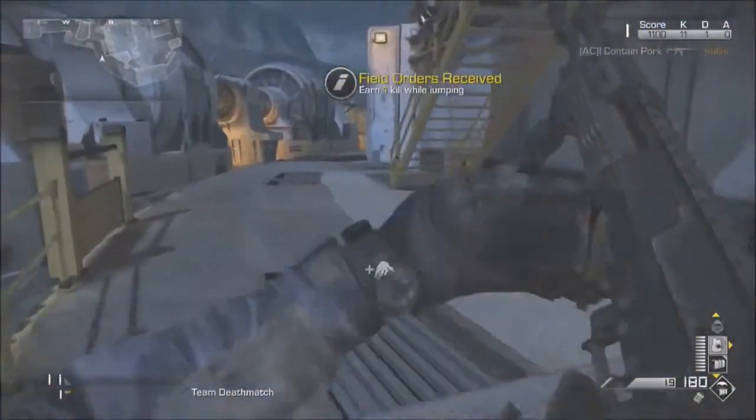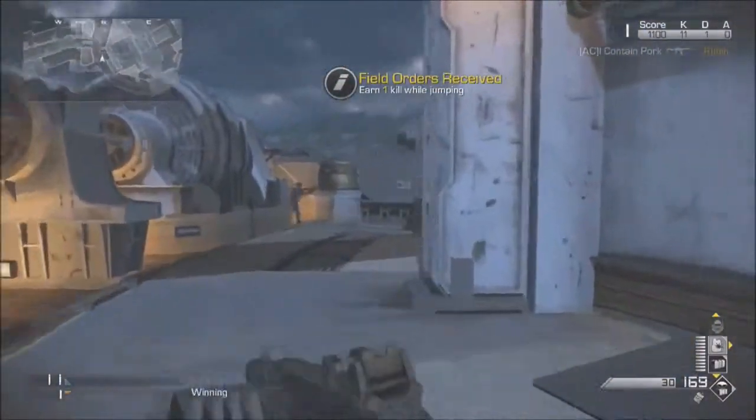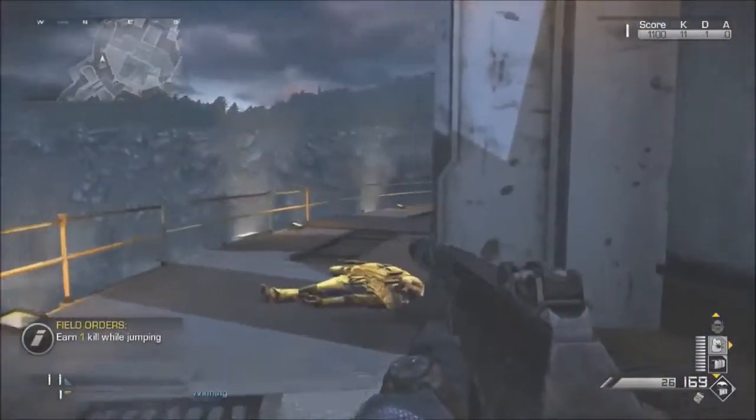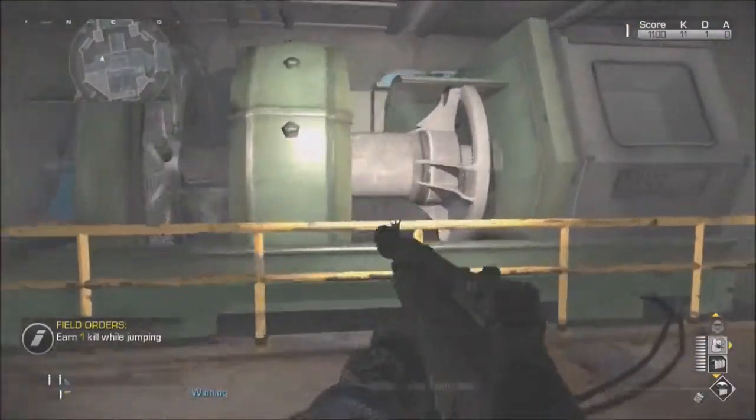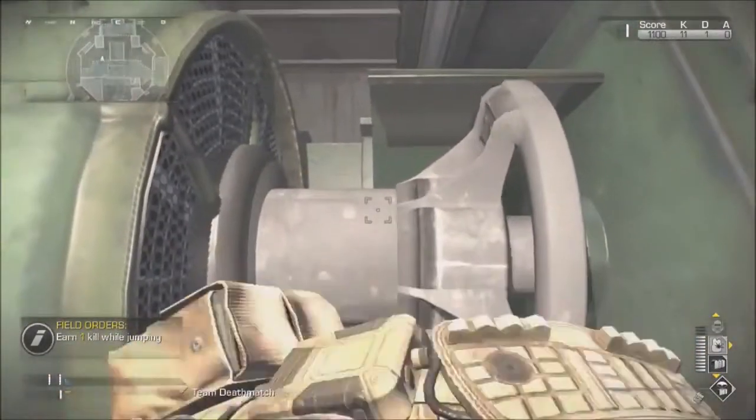Hey, what's going on guys, this is AC Gaming here. Today I'm going to be showing you a brand new wall breach on the map Behemoth. To do this, you're going to need to get the killstreaks — either a ballistic vest or an ammo crate. Once you've got either one of those, run into this room and put it out.